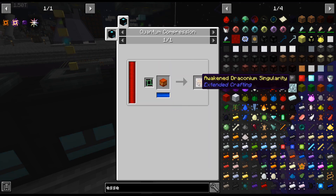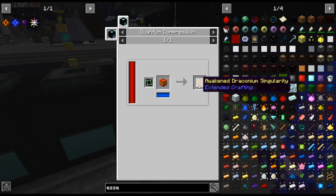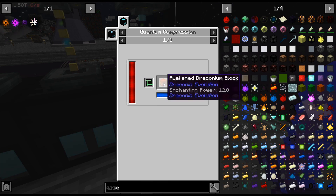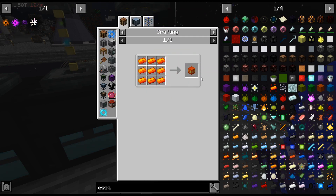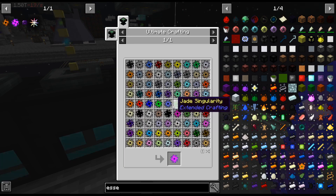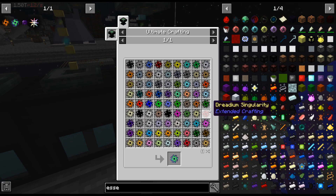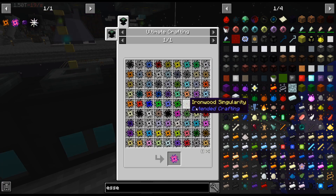Awakened Draconium doesn't have EMC. So I'm going to have to mark down which ones do not have it — and that's a lot. We obviously have this automated in the Mob Spawner, but we'll probably have to do a dedicated one just for that. I'll have to go through here and see what needs to be — Electricine, Ironwind, Fiery, Steely — this all has EMC.